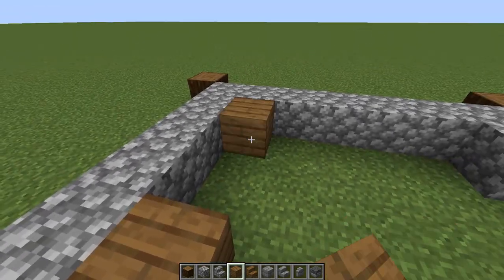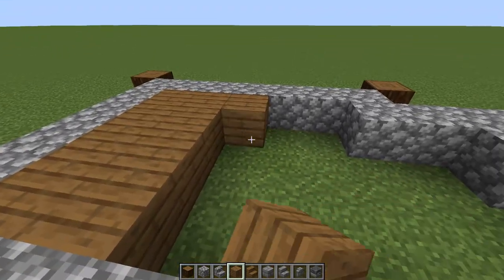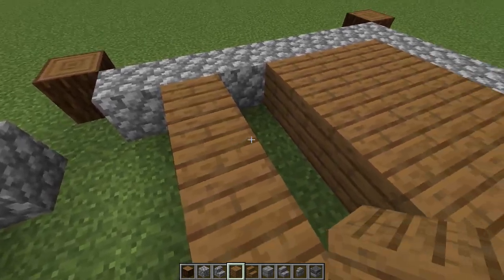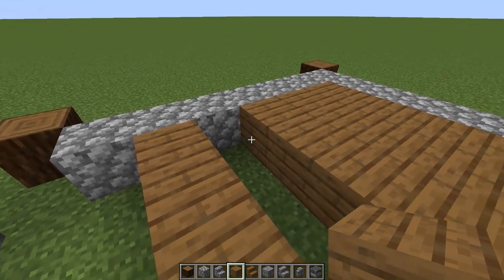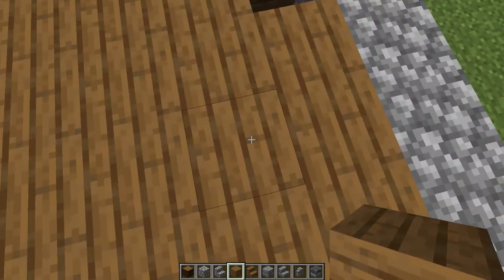Switch to our spruce planks, come back here, and starting on this corner we're just going to fill in the rest except for one space — this one right here we're going to leave open. You should have a structure that looks like this from the top.